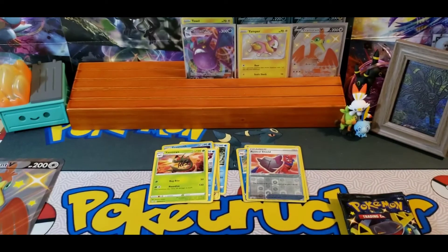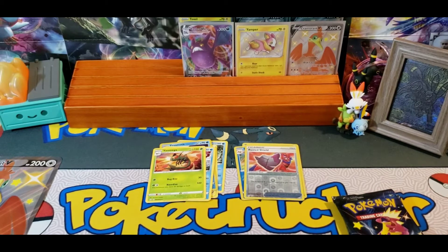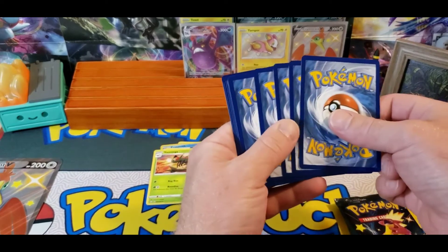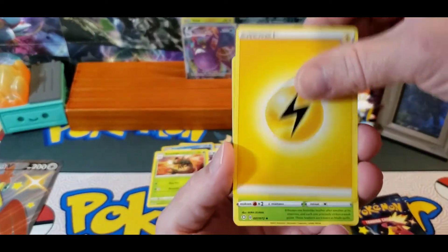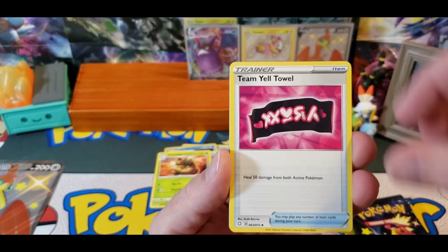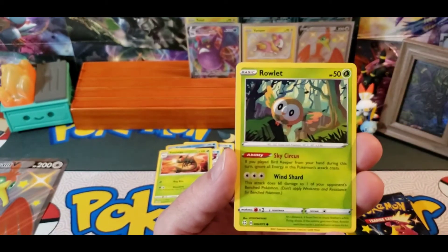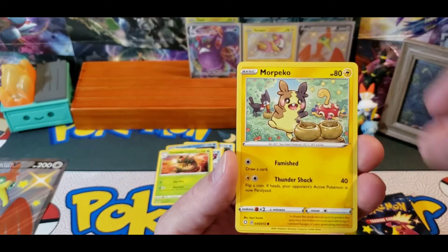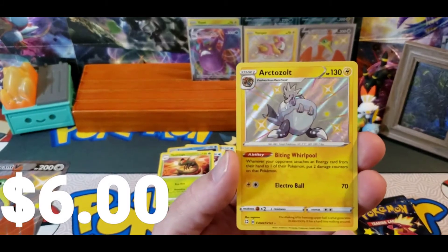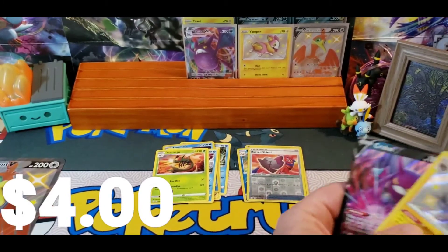Code card. Lightning, Star Tricks, Gym Trainer, Team Yell Towel, Team Yell Towel, Snom, Horsea, Rallet, Morpeko, Spinarak, and an Arctezolt Shiny. And a Crobat V. Double banger pack.